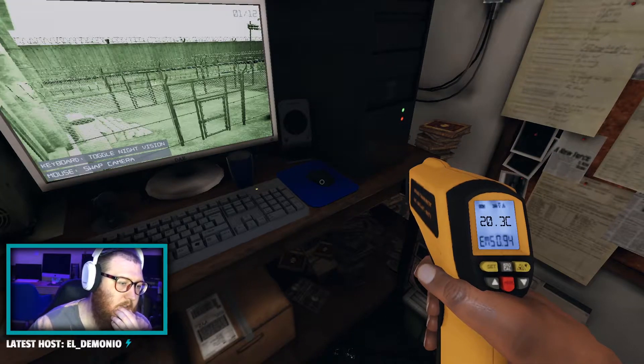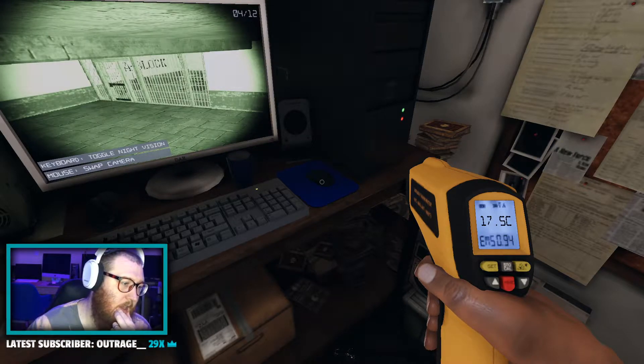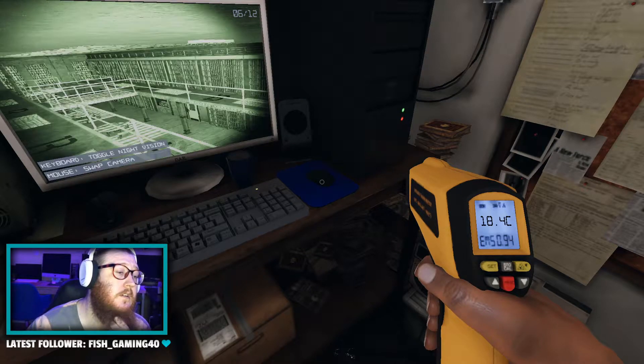Let me browse the cameras. Make sure that I don't see ghost orbs on these available cameras. This is the B-block entrance, the A-block entrance, and the A-block mezzanine.